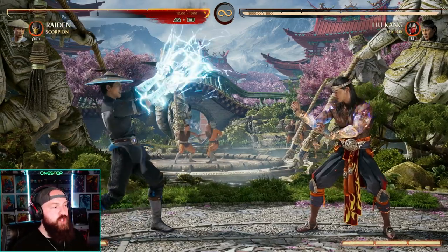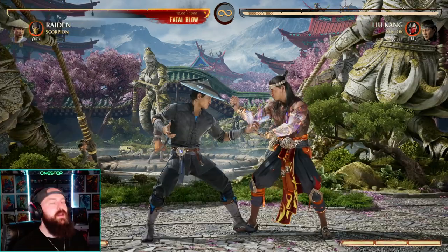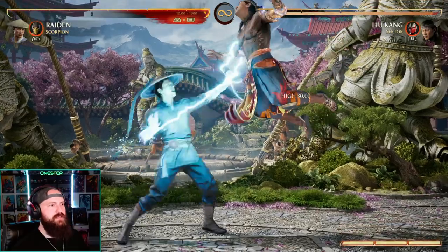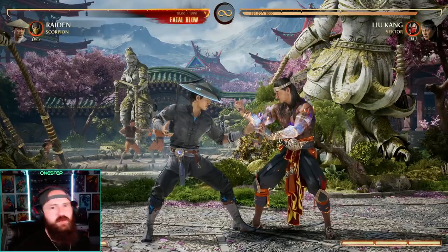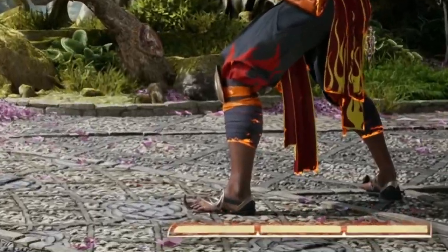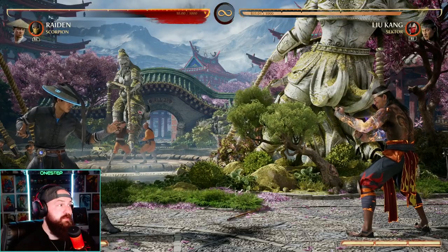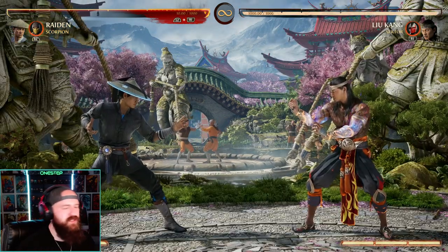To enhance a special move, press block and your input at the exact same time — there's no time difference between them. For example, for down-forward two, press two and block simultaneously: down-forward, then two and block at the same time. That applies to any special move, like down-back three plus block for a different enhanced version. Keep in mind most enhanced special moves use an entire meter bar, and some even use two, so be aware of your resources.